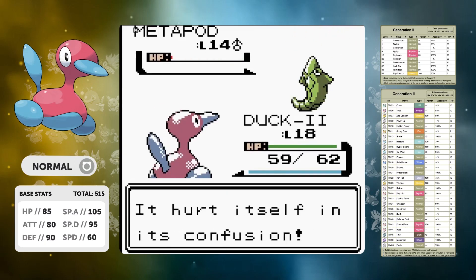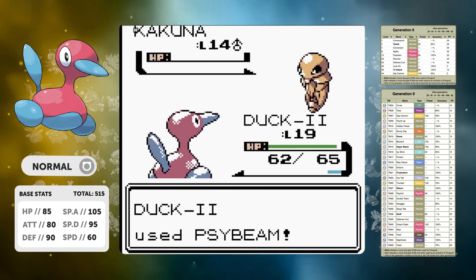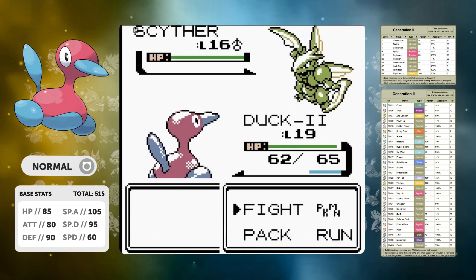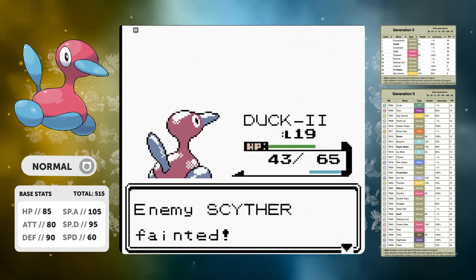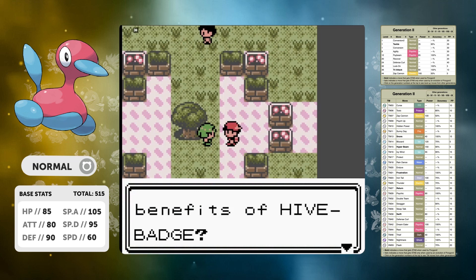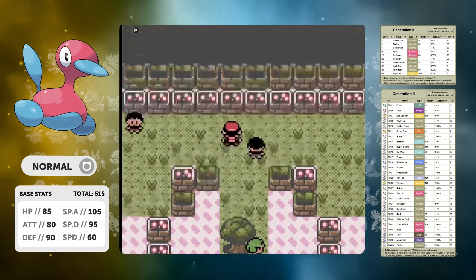I love this Pokemon. Porygon 2 has now gone against Bugsy — we've got a pretty good matchup. Although Psybeam is not super effective against Scyther, it's still a very powerful move and we take a first time win. At level 19 we also pick up Fury Cutter, which of course we can't use.